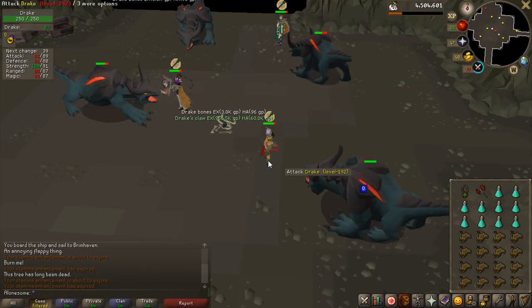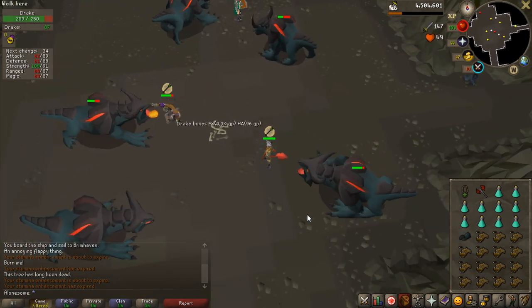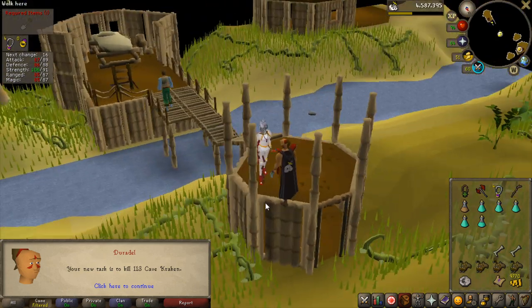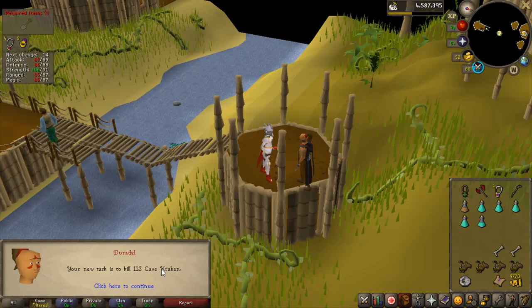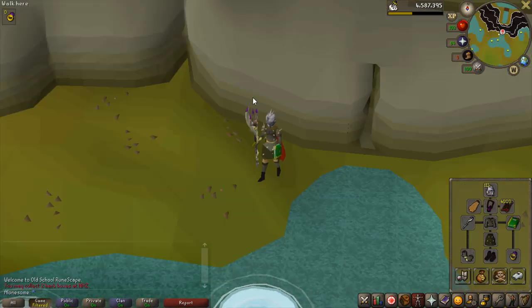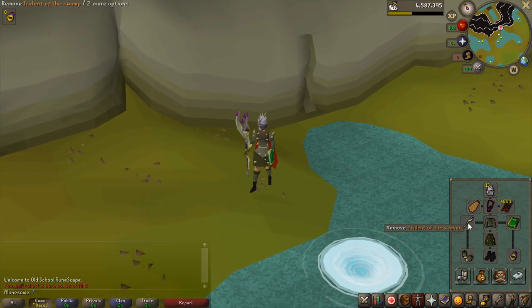Around assignment number 32 I get another Drake's Tooth for about 1 mil. Not sure how many tasks it took, but 113 Cave Krakens and I'm already halfway to 89 Slayer. Quite a lot of tasks unfortunately, but I also have 10 hard caskets to open in the bank. First I'm going to do the assignment, and if anything interesting drops I'll show that. Here's my setup.